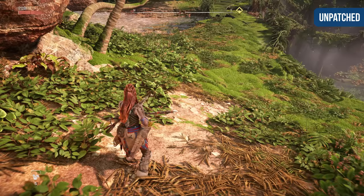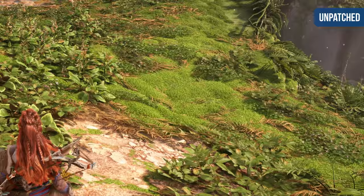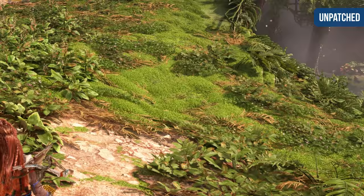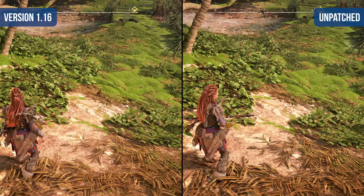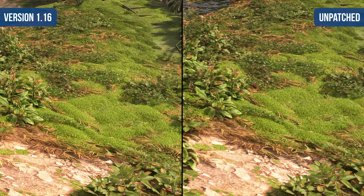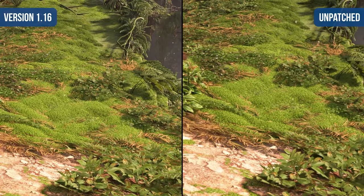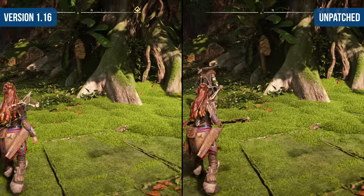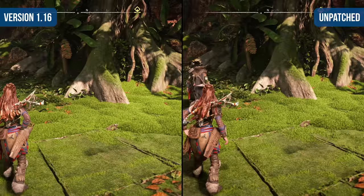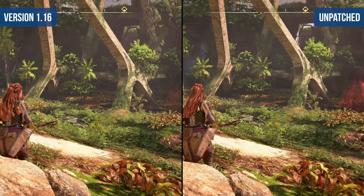Let's talk about the image quality. Right away, this patch of moss serves as a perfect demonstration. In the default performance mode, the shimmer is distracting and highly visible to most users — this is very specifically the issue at hand. In comparison, with the patch installed, the issue has been completely resolved. The image is now stable and clean in motion, with virtually all shimmering vanquished. In another scene, the situation is much the same: the crawling noise present in the original version has been eliminated and it's much cleaner in motion.